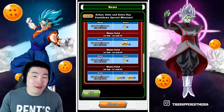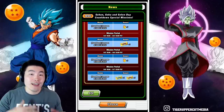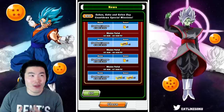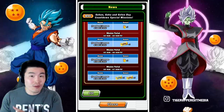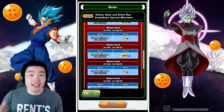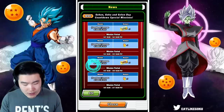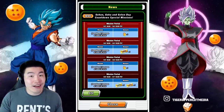Basically it's the same mission every single day — 58 stamina — because 58 represents Goku Day, right? May 8th. Also, in Japanese '5-8' sounds like 'Goku', so that's why May 8th is Goku Day every single year. So in total with the login bonus and the special missions combined, we're getting five dragon stones as well as three tickets for each of the banners.